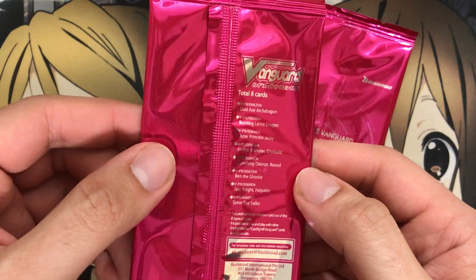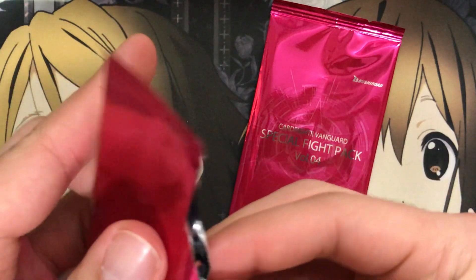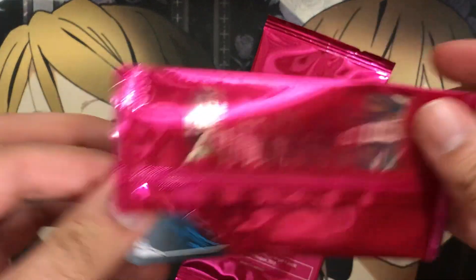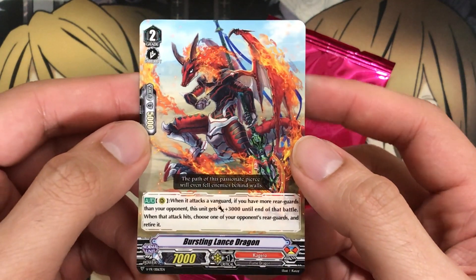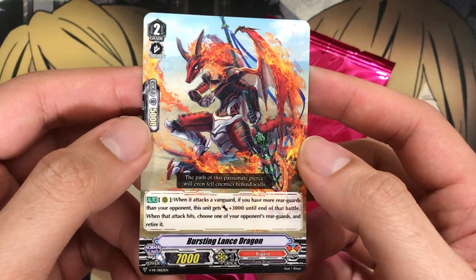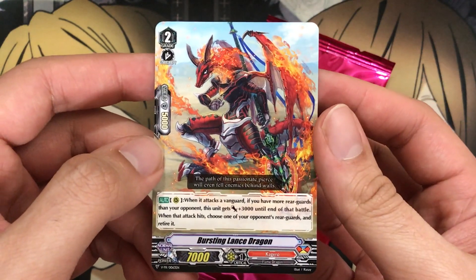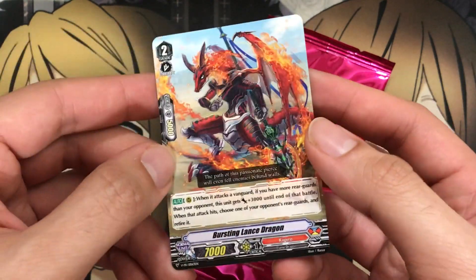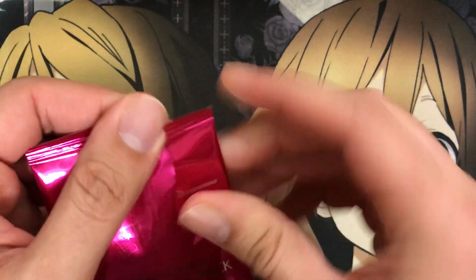We're still missing Bursting Lance Dragon and Spear Ray Sailor. Spear Ray Sailor sounds like an Aquaforce card. It looks like we got support from these packs for the upcoming two booster packs, which will have Nova Grappler, Kagero, and Link Joker, and then Aquaforce, Granblue, and Dimension Police. We have Bursting Lance Dragon: from rear, when it attacks a Vanguard, if you have more rear guards than your opponent, this unit gets plus 3,000 to the end of that battle, and when that attack hits, choose one of your opponent's rear guards and retire it. The retire effect isn't too bad, and if you have more rear guards you're already in a pretty good setup. It's a grade 2. Of the two Kagero promos we had from this pack, I do like Dual Axe Arch Dragon a little better.